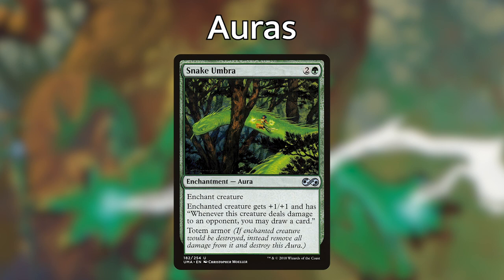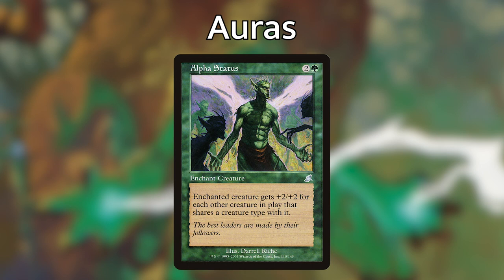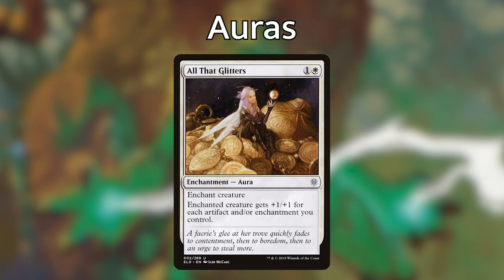This deck is very efficient and will draw a lot of cards, and the more cards you draw the more likely you are to find the combo piece. Next we're playing an older card called Alpha Status — for two and a green, the enchanted creature gets plus two plus two for each other creature in play that shares a creature type with it. That's awesome with our commander because she makes soldiers that share creature types with each other. So if you've got six or seven soldiers on the battlefield, Alpha Status is going to make the enchanted soldier very, very big and can one-shot your opponent. Next I'm playing All That Glitters — one and a white — the enchanted creature gets plus one plus one for each artifact and/or enchantment you control. A lot of the auras I'm playing are just for my meta, but you're welcome to swap out any of these auras for ones you've opened in a pack or had in your collection — it really doesn't make a huge difference because there's so much synergy in the deck.